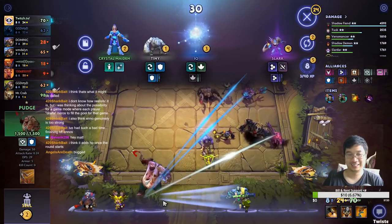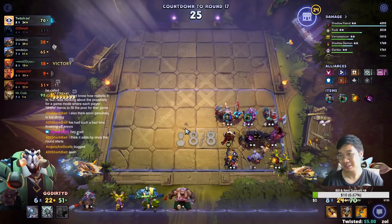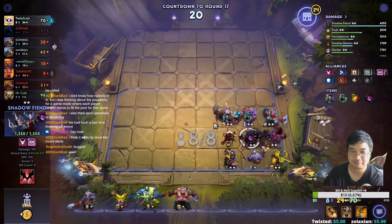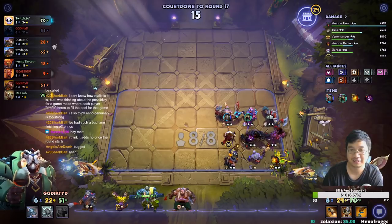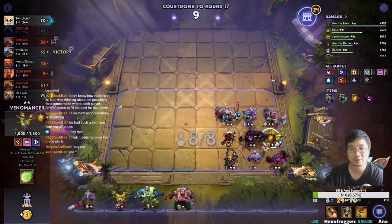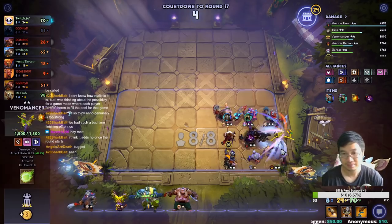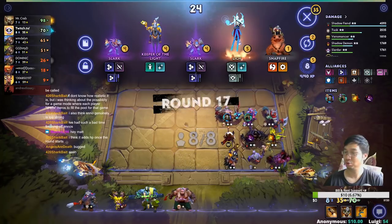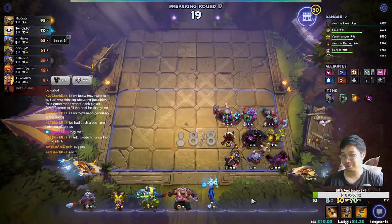I could have sold everything here for gold. Vandal has three cells, Shadow Demon has cells too - let's go with this one. I need Vandal to survive. Oh a Lich - I'll take the Lich. It's actually better for Shadow Demon to be honest.